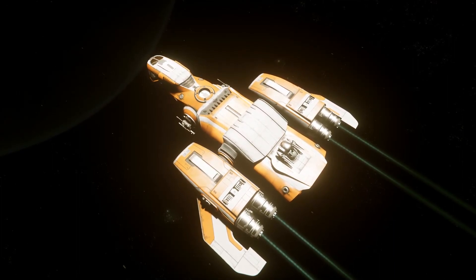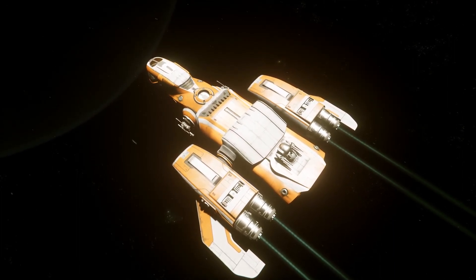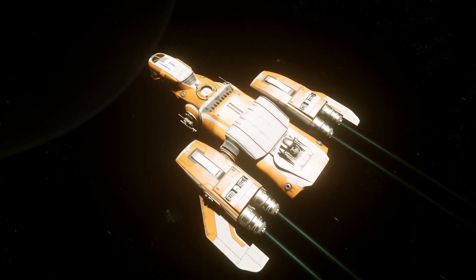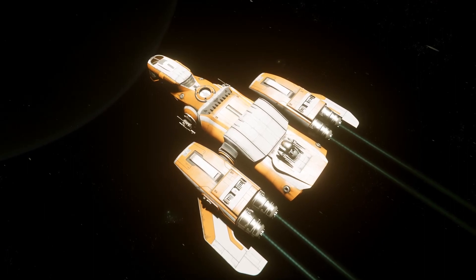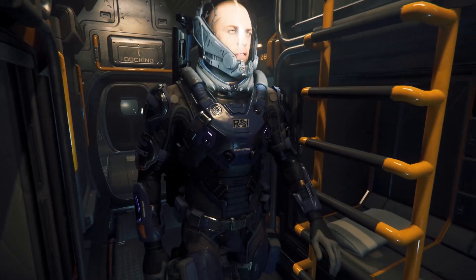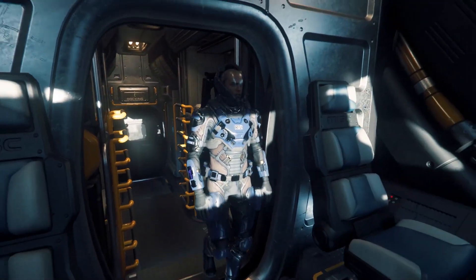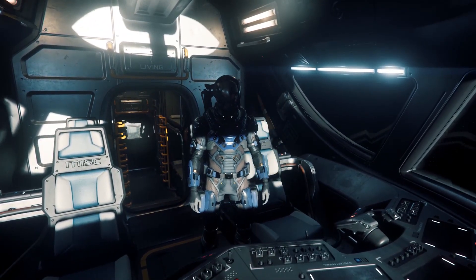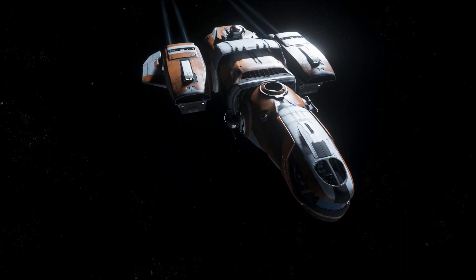The Freelancer Max still has the same pilot visibility and rear turret issues that plague all of the Lancer ships, but the Max is still a direct upgrade from the base Freelancer. It's slightly faster, has more cargo space, and comes with some better weaponry and missiles. If running cargo is your chosen activity within the Verse, you can't go wrong with a Freelancer Max.